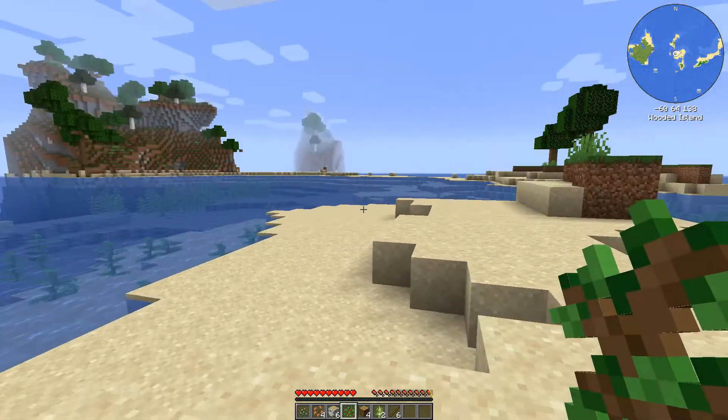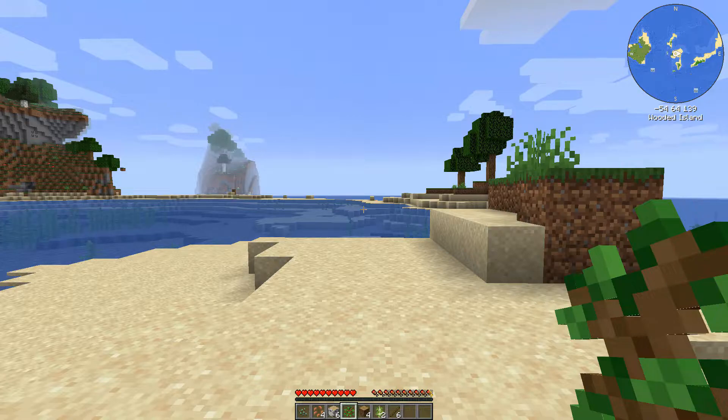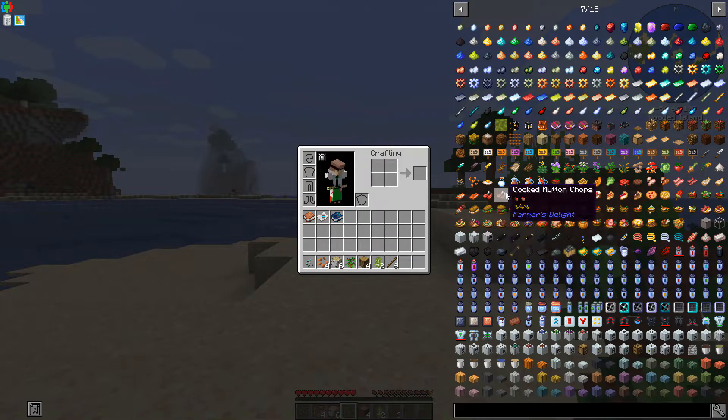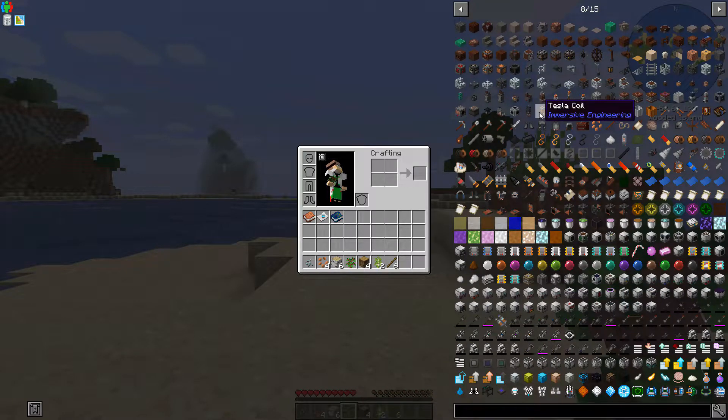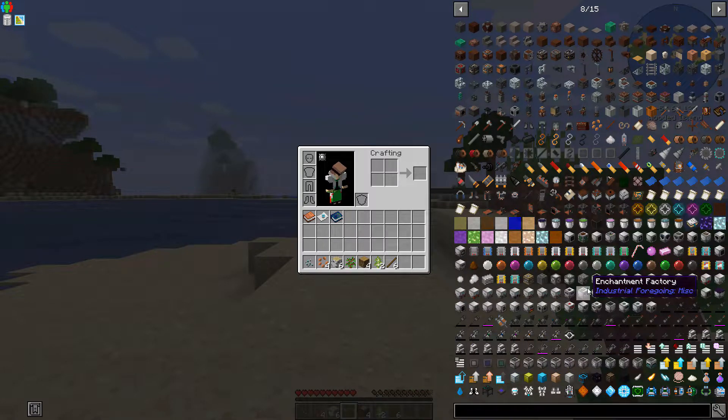There's no quest books, so this is pretty much a kitchen sink mod pack. I don't know how far we can go with this. As you can see we have bunches of food, Ender Tanks, IC2, Industrial Craft, Immersive Engineering, Industrial Foregoing. I forget which ones are supposed to take place of the other ones — I think Industrial Foregoing is what it was called before it changed.